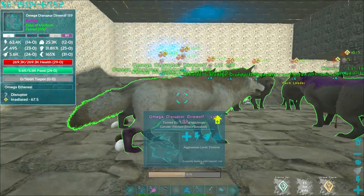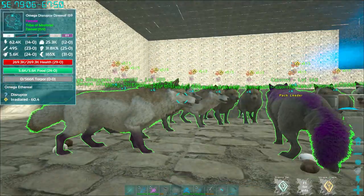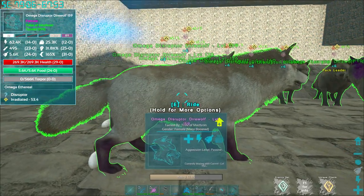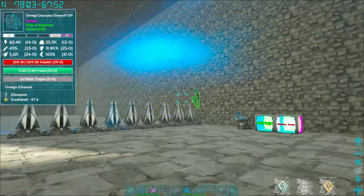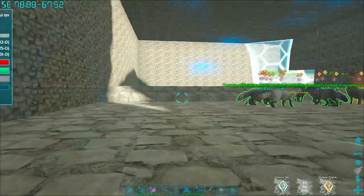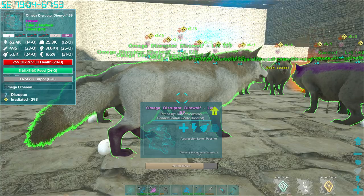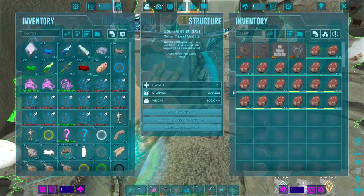I'm returning slightly early because I want to show one more mechanic. Let's say you're breeding some different creatures and you can't get to them all in time. The irradiated timer is at 50 seconds and she's at 60% — she'll probably make it, but just in case, all you have to do is use a sixth mutator. Hit the button — it takes about four or five seconds to charge and pulse — and it rebuffs the timer back up to around 300 seconds so you can continue going.